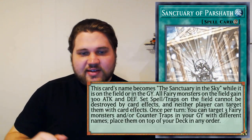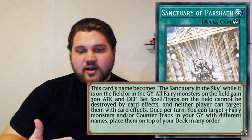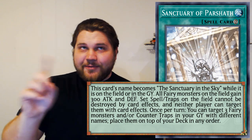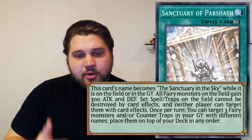The first card, Sanctuary of Parshath, is a Continuous Spell card, and its effect is: this card's name becomes Sanctuary in the Sky while it is on the field or in the graveyard. All fairy monsters on the field gain 300 attack and defense. Set spells and traps on the field cannot be destroyed by card effects, and neither player can target them with card effects. No Twin Twisters for you! The last effect is: once per turn, you can target three fairy monsters and/or counter traps in your graveyard with different names and place them on top of your deck in any order. It kinda sucks, straight out of the gate, that you can't search this card with Zeradeus, because it's only treated as Sanctuary in the Sky when it's on field or in the graveyard.